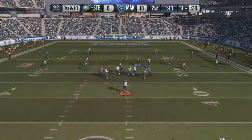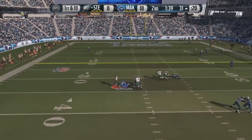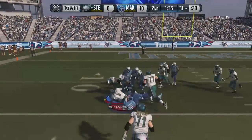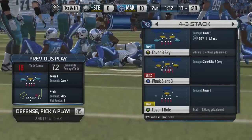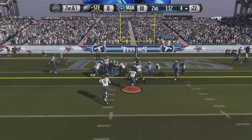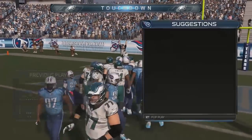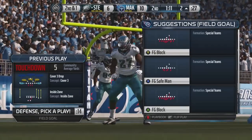First down and ten for my opponent. He keeps coming out in this five wide formation. He's actually going to try and take off with Tebow this time. We had him, but my guy tripped over another guy, and he is going to be able to scramble out of the pocket with a minute thirty to go. My opponent has been moving down the field at a very fast pace at this point. Looks like he's going with the HB draw up the middle, and he is going to get into the end zone with about a minute and fourteen to go, so we do have a chance to score before halftime.